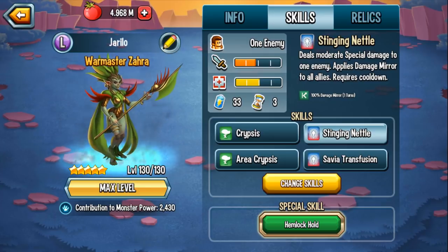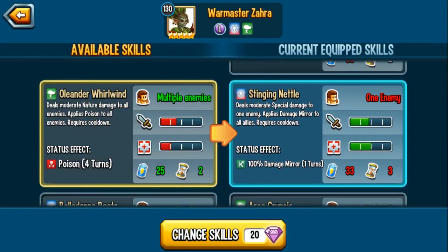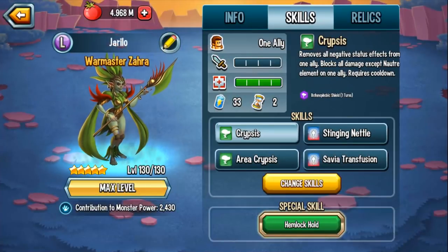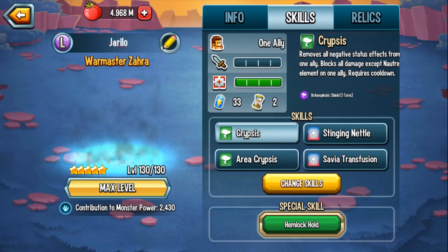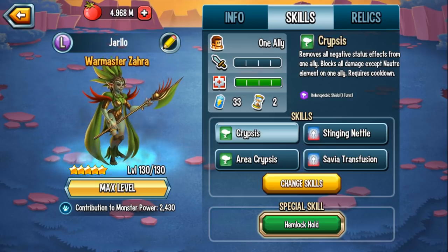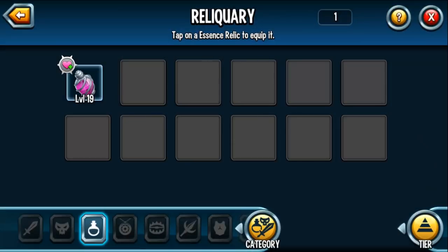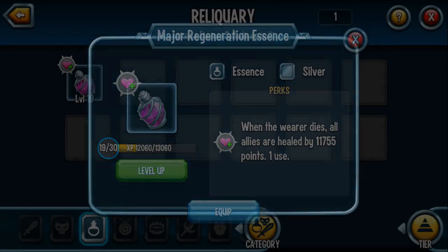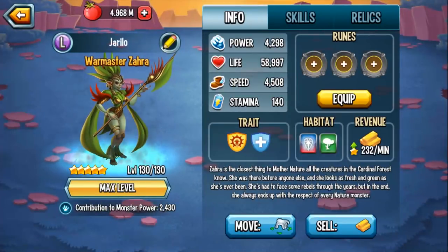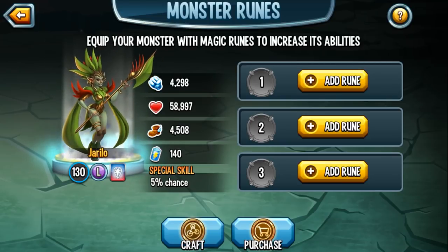Actually in terms of defense, I think this would be pretty good — run Stingy Nettle, run the area shield, run transfusion, and then maybe the special nature weakness, or the poison, or the torture immunity. I think this is one skill you could potentially replace. So if you get Warmaster Zara and rank her to rank 1, you're going to have one of her lesser skills group 4 skills. Anyway, she is fully ranked. For her stats: her power is 42.98, her life is 58,997, and her speed is 4508.